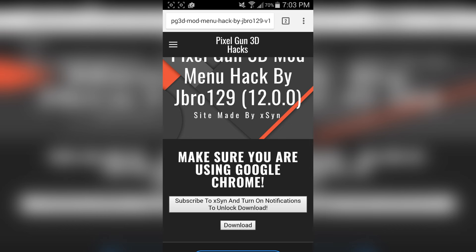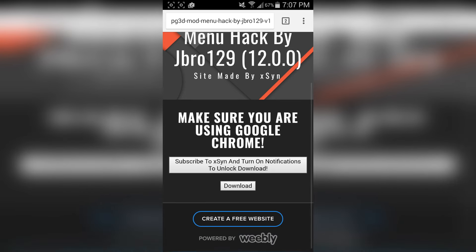Now let's say you're already subscribed to my channel — what you do is unsubscribe, go back to the website, and tap on 'Subscribe and turn on notifications to unlock download.' It's going to check if you are subscribed, so make sure you stay subscribed. As you can see, the download button has appeared — all you have to do now is press on the download button.